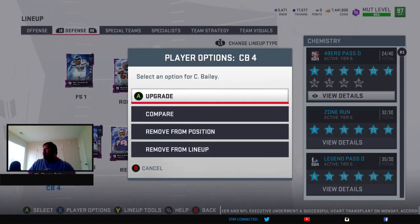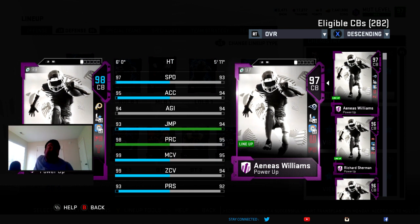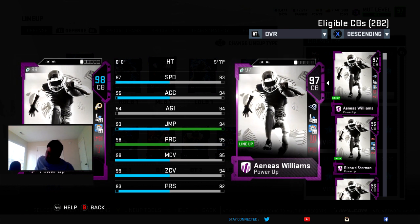We also got Champ Bailey yesterday. I'm not sure how he's not a 99, but he has 97 speed, plus one from Legends Kemp, 95 acceleration, 94 agility, 93 jumping, 98 play recognition, 99 man, 99 zone, and 93 press. I already have gameplay of him and Tony Gonzalez, and also Michael Vick.